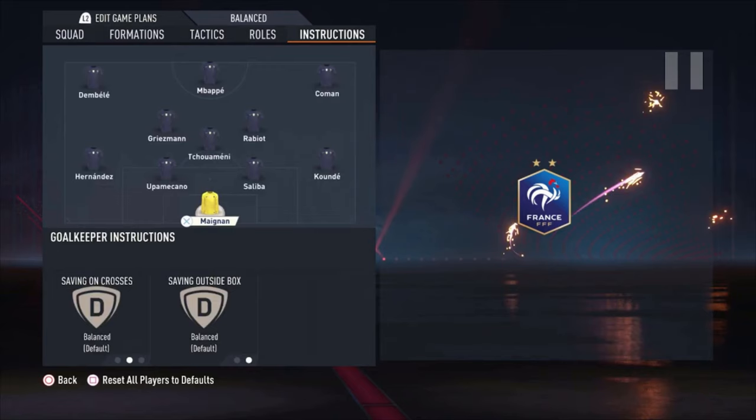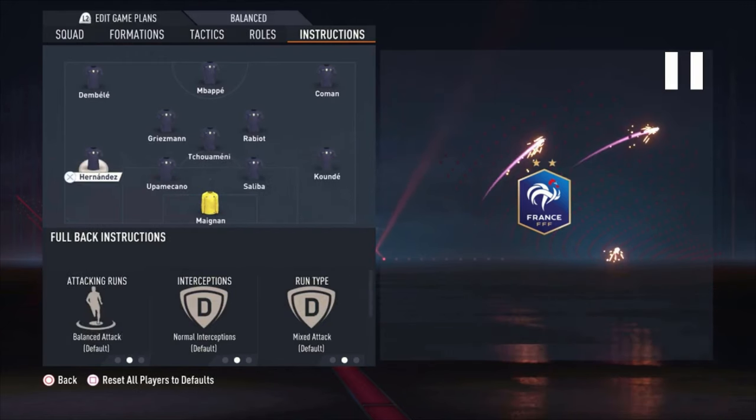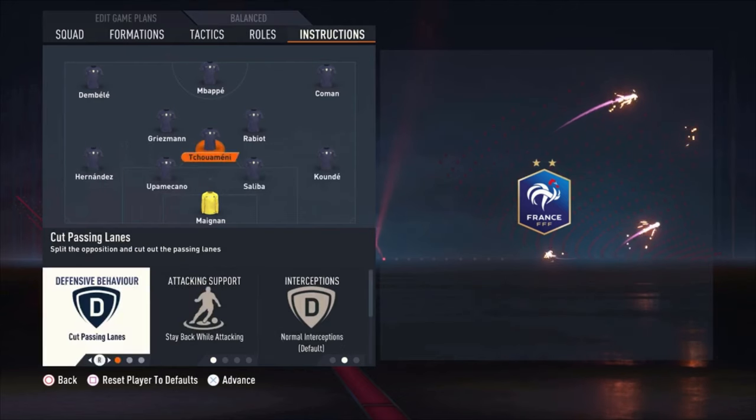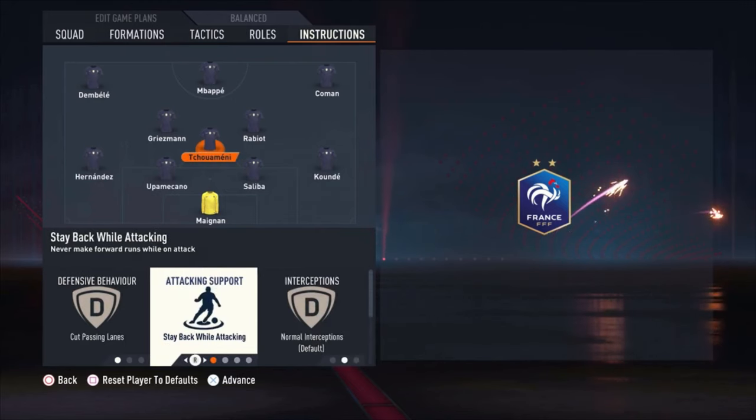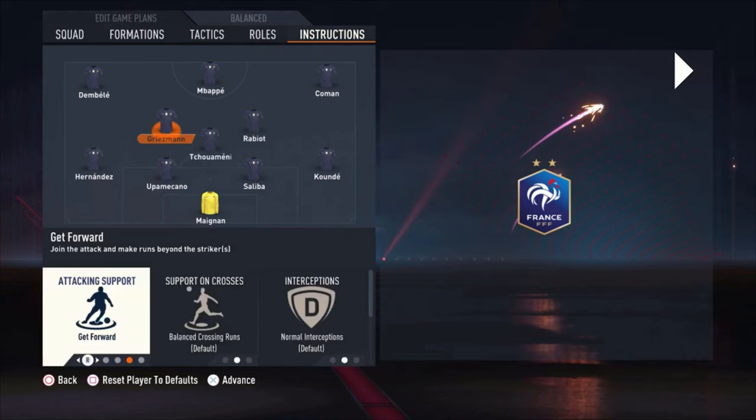Now going to the instructions — really important, but nothing special. Goalkeeper: default. Koundé: default. Saliba: default. Upamecano: default. All defenders are on default. Tchouaméni, the most defensive midfielder, is on cut passing lanes and stay back while attacking. Rabiot is the real central midfielder — nothing special, everything default on him.